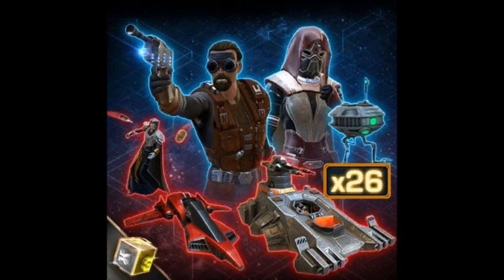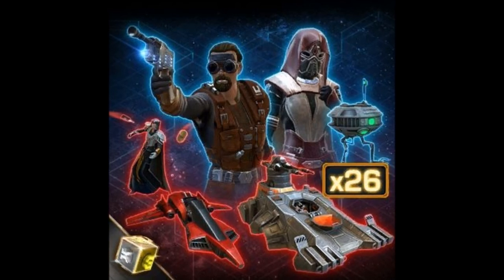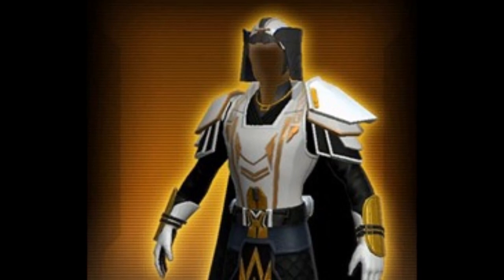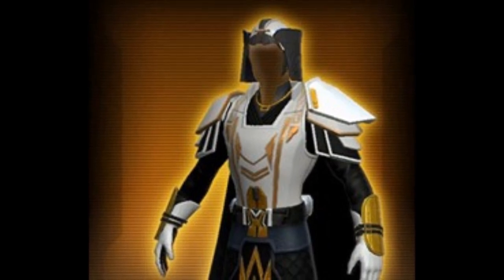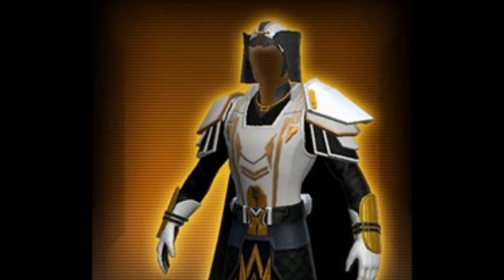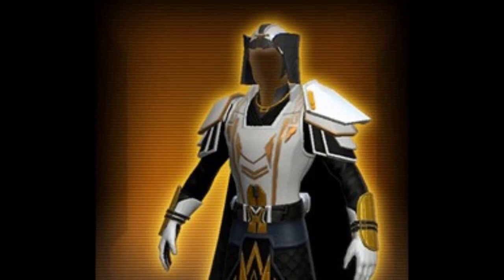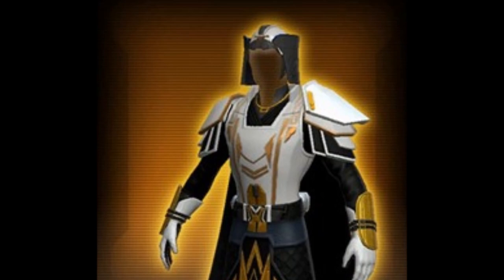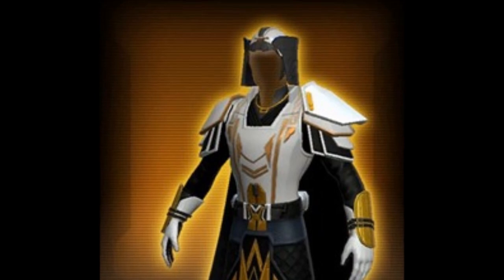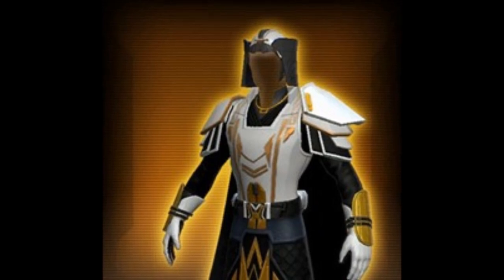For this cartel pack we have three gold armor sets — a little unconventional since normally a cartel pack has only two. The first is the Emperor Mantle's armor set, easily the nicest armor set from this pack. It has that royal emperor feel, which is really relevant since at the end of Knights of the Eternal Throne we become the emperor with our own army, alliance base, and throne room. I really like the ornamentation and gold plating on the upper body armor.